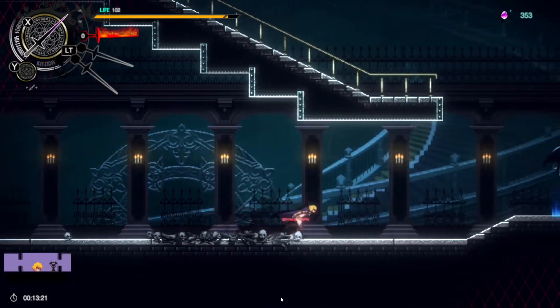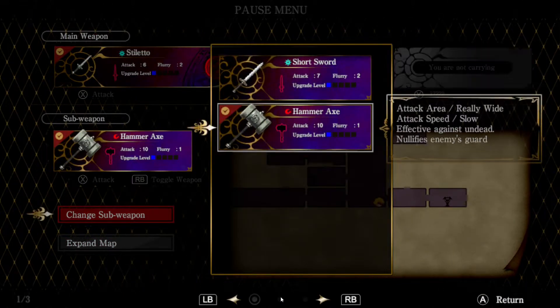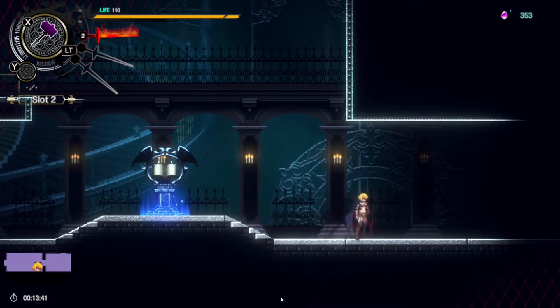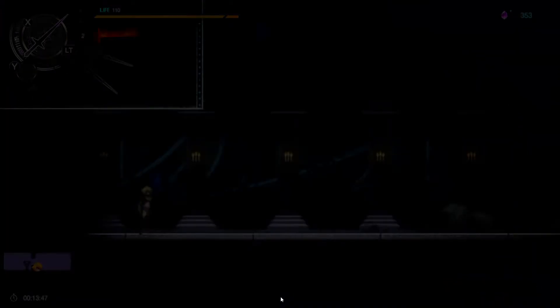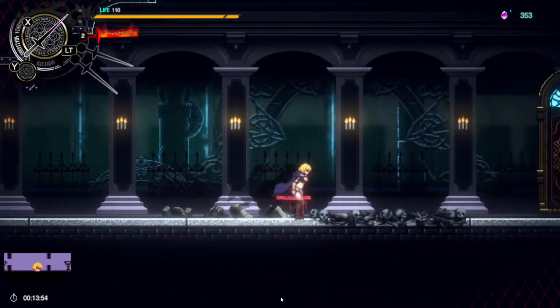There you have it — you run through, there are save points, you can equip new gear, and you can change your sub-weapon. It will tell you what you get, but interestingly it doesn't seem to change your main weapon — these are sub-weapons. The big hammer is a lot slower, so honestly you're better off using your short dagger for now.